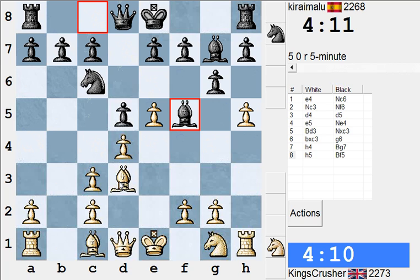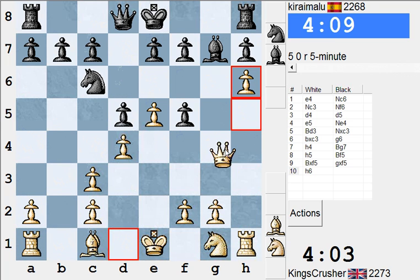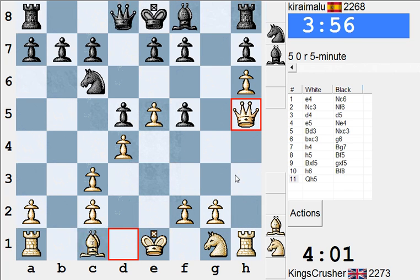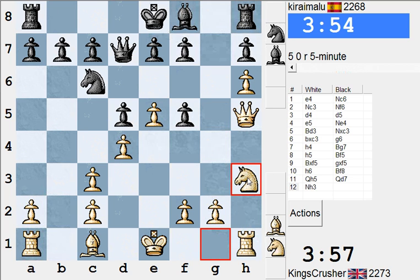Qh5 there, e6, Bishop g5. It seems to be a useful space gain. I play Qh5. So e6 and Nh3 or something. Nh3 to f4. Looks like a nice square for the Knight.